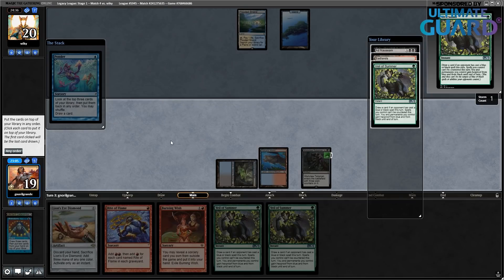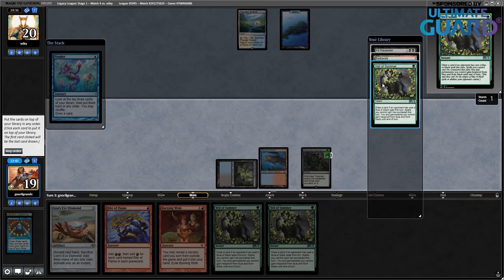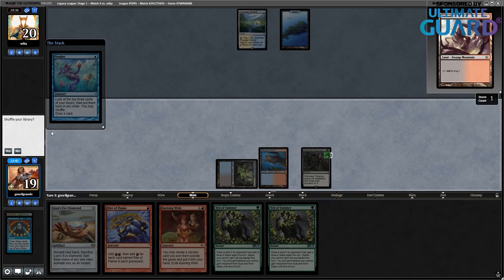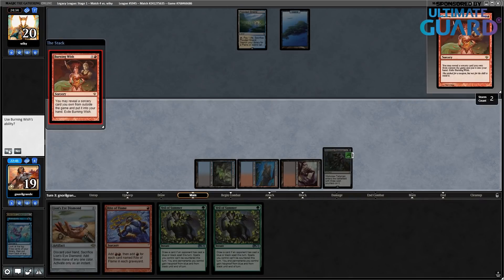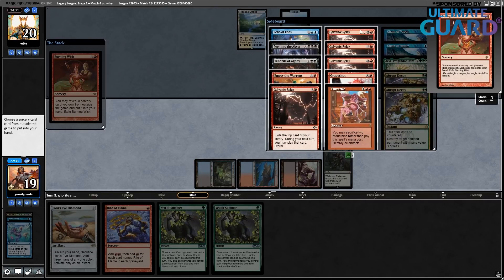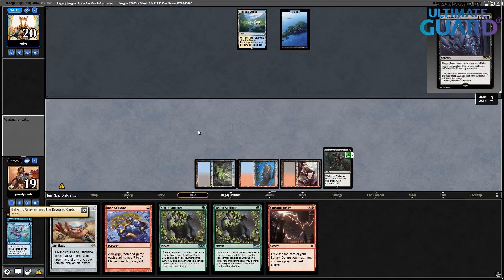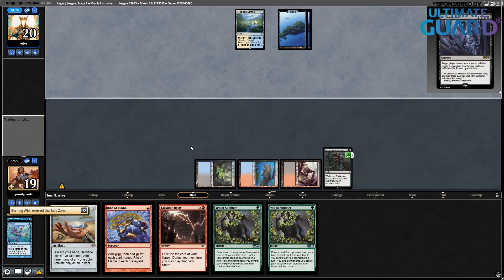I kind of want to go Burning Wish for Echo of Eons here. If there were Force of Wills... no actually, I just can't cast Veil of Summer — it's kind of annoying. If I go Burning Wish, I can get Galvanic Relay. Yeah, I mean I guess I'm doing that — shuffling these away. I need the land. I'll play Burning Wish. They countered it? I'm okay with that. I'm getting Galvanic Relay. I'm considering Empty the Warrens but my opponent can easily have Terminus. I prefer getting Relay over Echo of Eons — if I had green mana I would have got the Echo. The fact that I don't makes me not want to go for that.